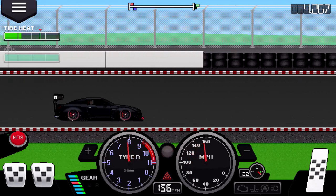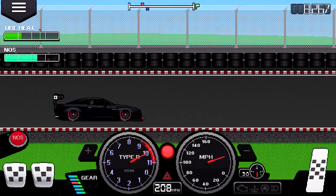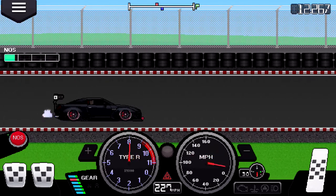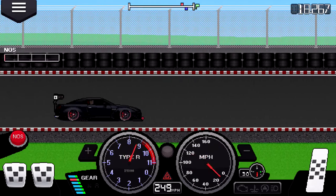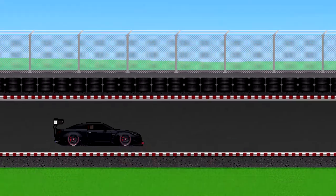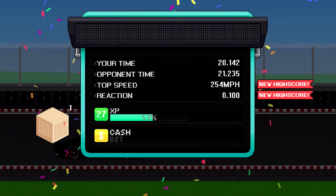We're gonna destroy this guy — put some nitrous on, why not, shift again. If you look at the top of the screen in the middle, that blue one is me and the red square is him, and there we go — we win!